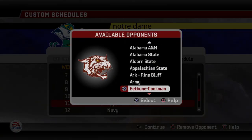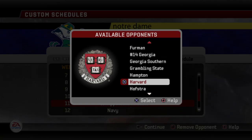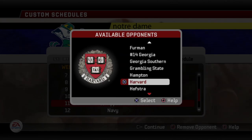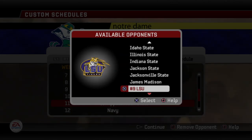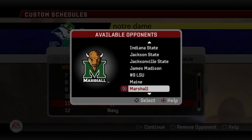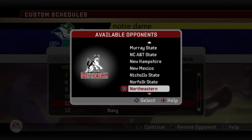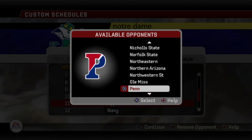And then all of a sudden, look at this — just a ton of teams to choose from. There's number 14 Georgia — that wasn't an option before. Then you have Idaho. A lot of these are FCS schools, but plenty of FBS too: Marshall, Maryland, New Mexico, Ole Miss. So you get the point.